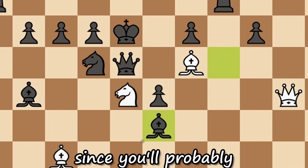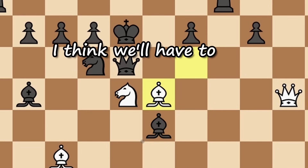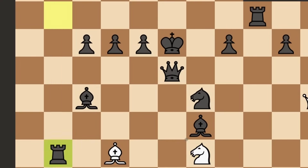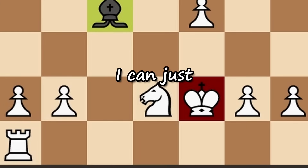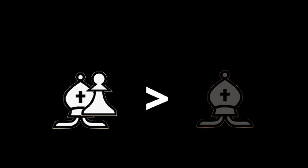Bishop, capture their pawn since you'll probably die anyways. That's an interesting choice, white. I think we'll have to take the bishop so it doesn't take our queen. Let me run away from here. I'll protect you, bishop. That's a weird move, black — of course I can just take the bishop. Sure you can, white, but I can too. And now we won the trade.